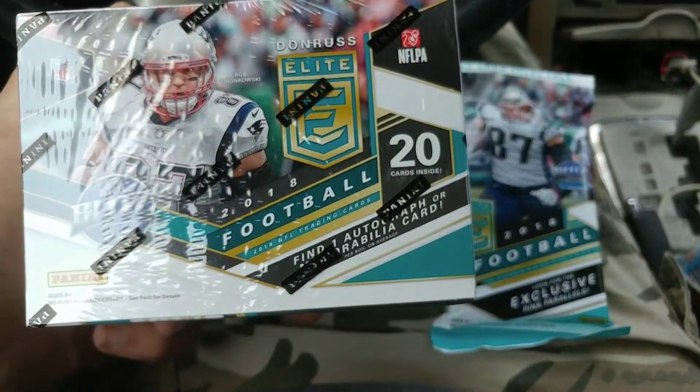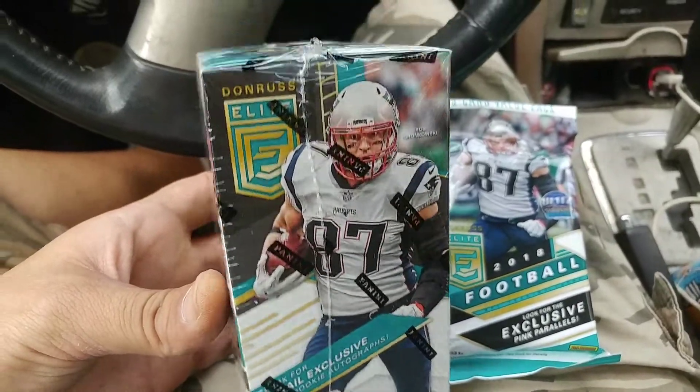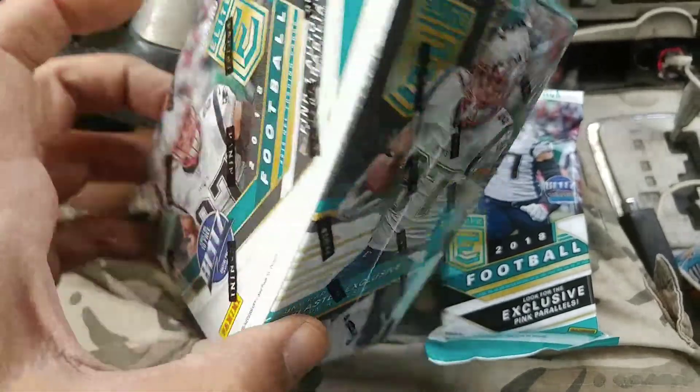Find one auto or mem card per box and a blaster. Look for retail exclusive Elite rookie autographs and seven blaster exclusive green parallels.